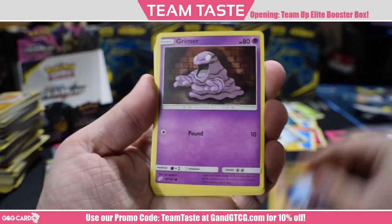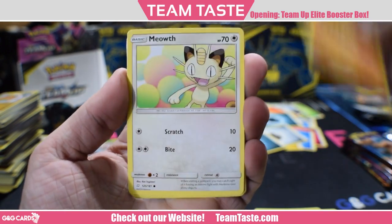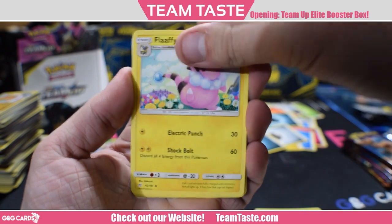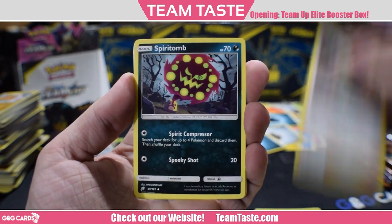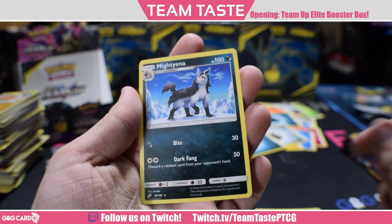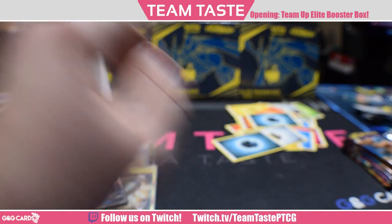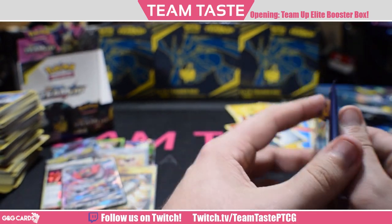Here we got Linden, Grimer, Exeggcute, Larvitar, Meowth, Flaffy, Morgan, Spiritomb, a reverse Exeggcute, and a rare Madeina. I didn't even know that was a rare, to be honest. It does 30 for a dark energy. Broken.